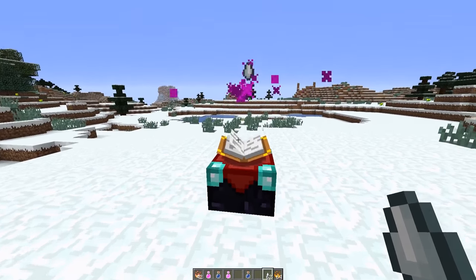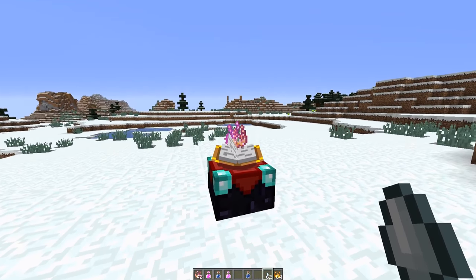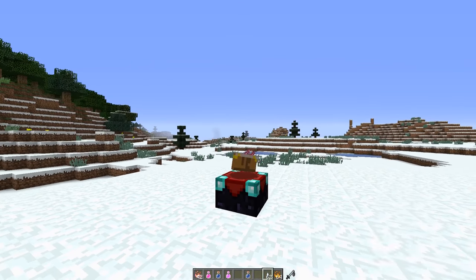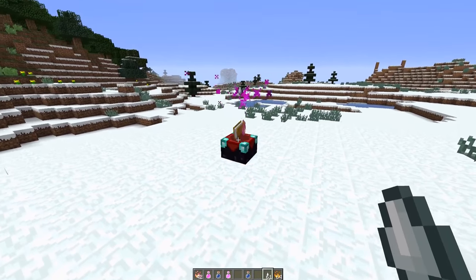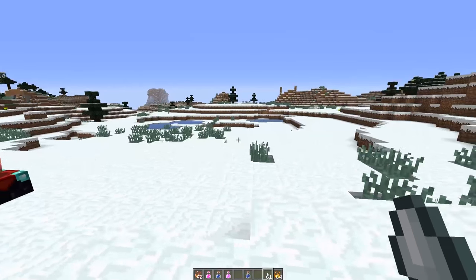You drop a ghast tear on top of an enchantment table. They will start to float in the air and then they will give you exactly six of these powders. I'm not going to pick them up right now for demonstration purposes. If you want more, you just drop another ghast tear there. You will have to go to the Nether and fight ghasts in order to create these potions.